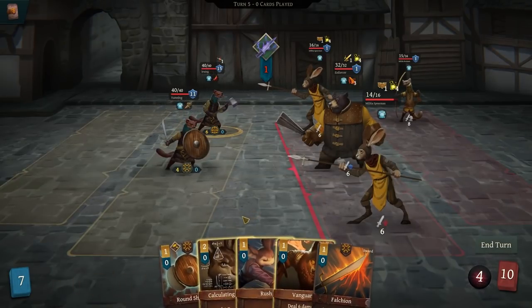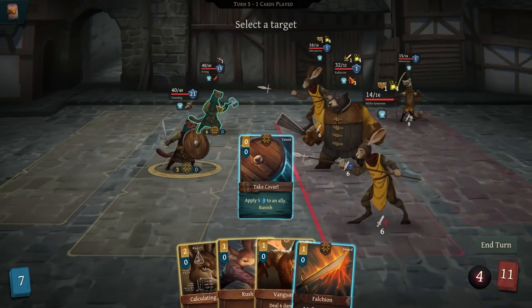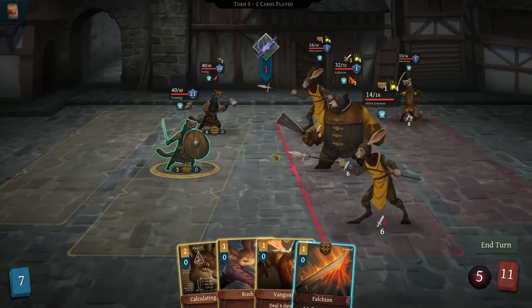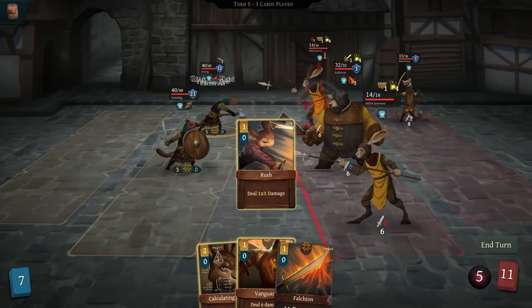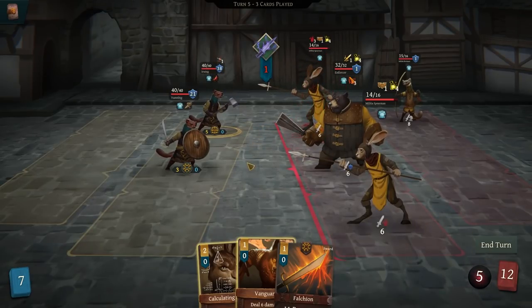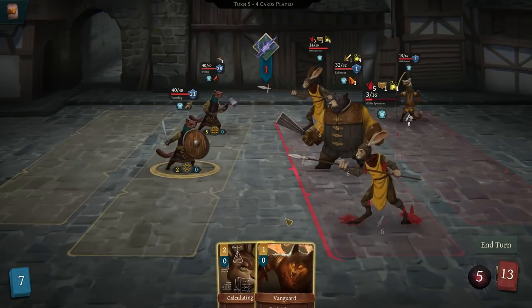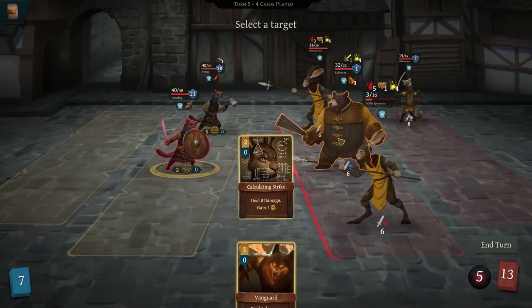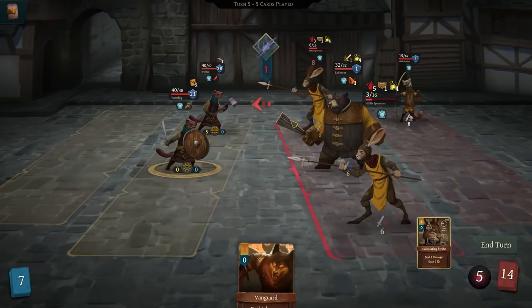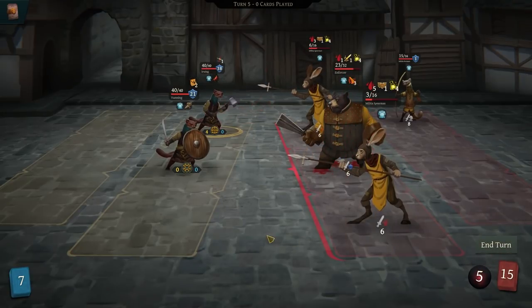We've got to get him some multi-hit attacks. Round shield, take cover, apply shield to him — we're in a good spot. Speaking of multi-hit attacks — it's not much, but it's enough. Falchion. He bleeds to death. Calculating strike on this one — so he's down, and we're good.